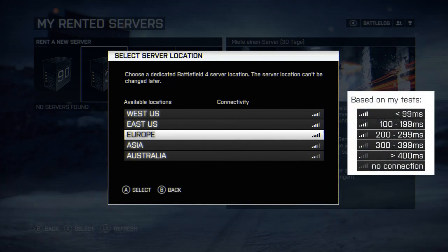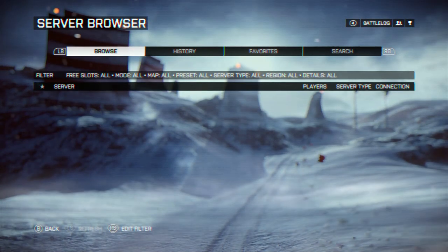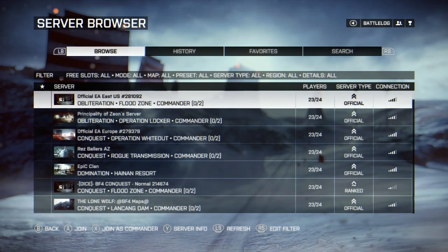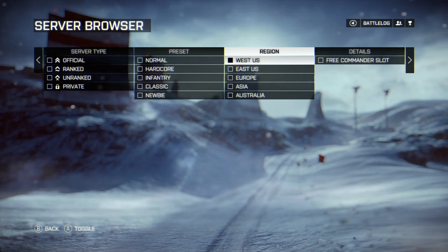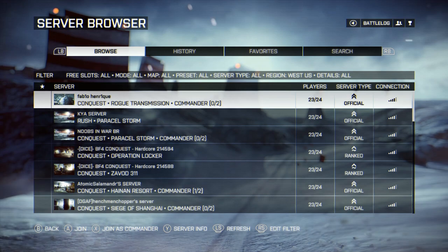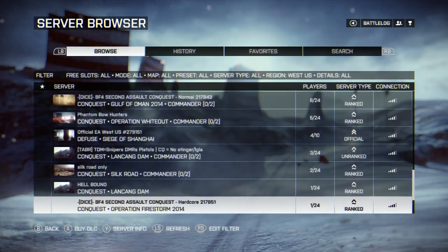After making some tests it looks like: 99ms or less gives you 5 bars; 100 to 199ms gives you 4 bars; 200 to 299ms gives you 3 bars; 300 to 399ms gives you 2 bars; and more than 400ms gives you 1 bar. This should quite clearly show that a signal strength icon is not able to correctly represent the latency between you and the server. This nonsense continues inside of the server browser, where the server on top of the list is located on the East Coast and the connection shows me 4 or 5 bars. Based on that indicator I would join that server, but if it showed me my actual ping value instead of that icon, I would know I have a ping of 110ms and I would never join it.